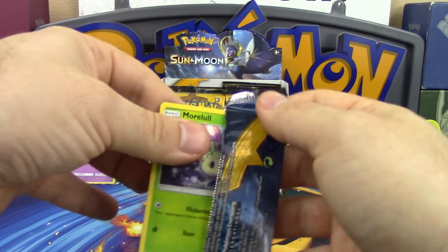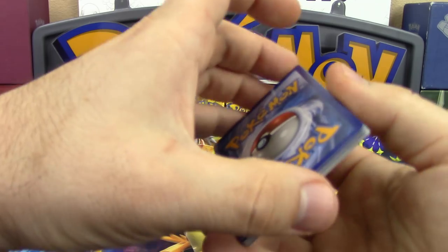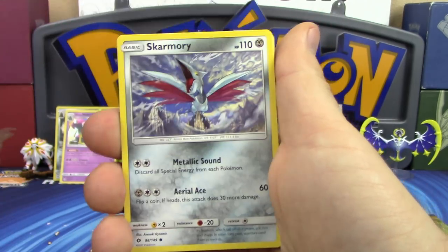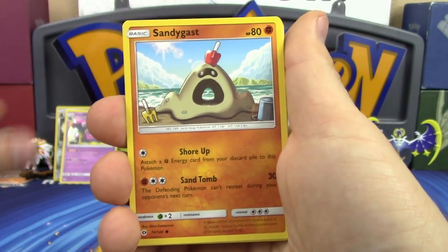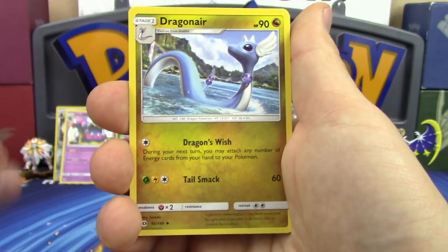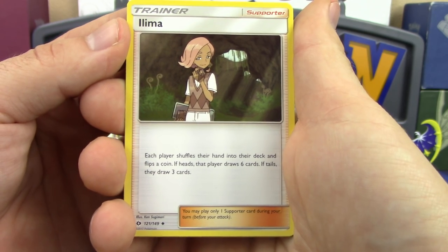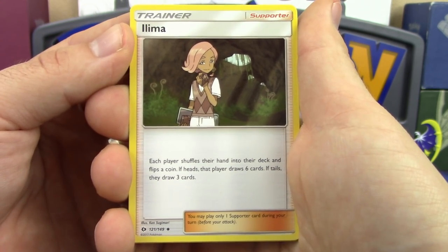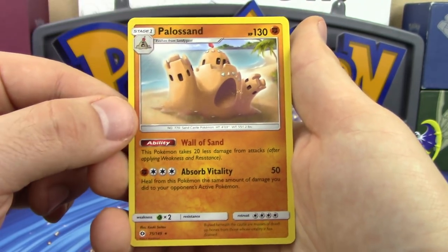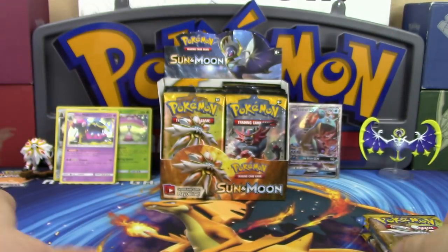Only one ultra so far. The pull ratios are supposed to be similar to what we're used to, but we're not seeing that just yet. Next pack: Morelull, Skarmory, Poliwag, Sandygast, Energy Evolution Eevee again, Darkness Energy, Double Colorless Energy, Dragonair, and Alolan Ninetales — Alolan Ninetales shuffles hands and flips a coin: heads draw six, tails draw three. Reverse holo Psyduck and Palossand regular rare.